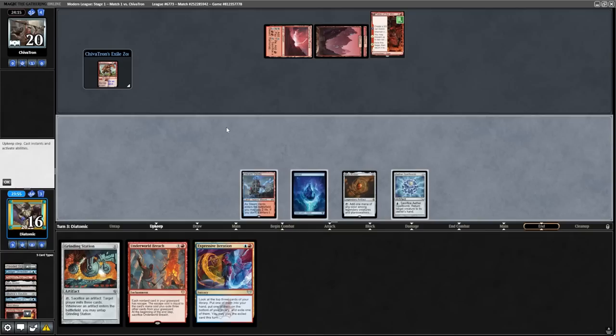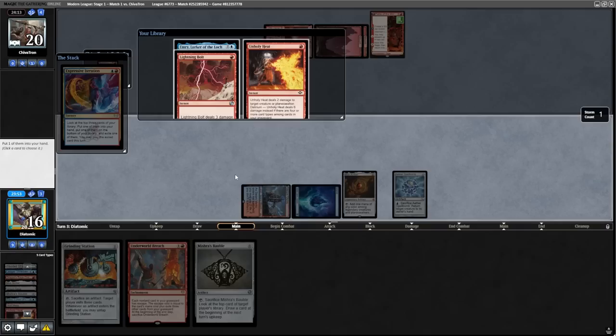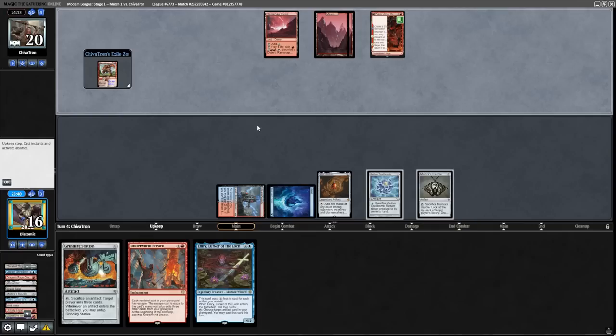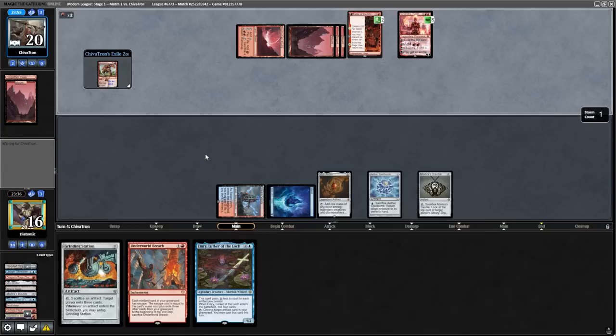They play a Fable of the Mirror Breaker and pass. We can bounce the token or we can Unholy Heat. I'd much rather Unholy Heat, as we then have an extra card in the graveyard for Underworld Breach, and I'm sure we can get a bigger creature with the Spellbomb. From our Expressive Iteration, we do find an Emery, which is what we need for this Mox Amber. However, we don't have a land drop. As we only have one Bolt in the deck, I make sure to put it on the bottom, cast the Bauble, and pass back.